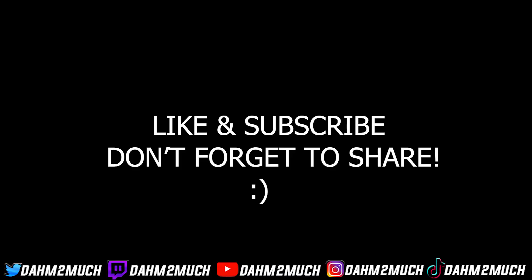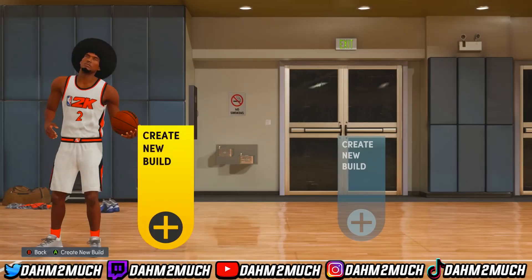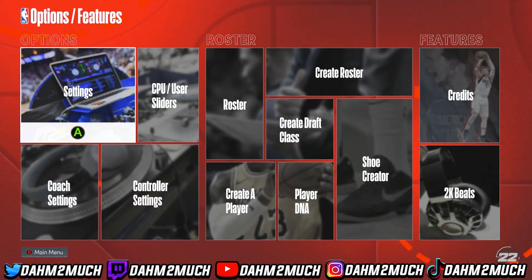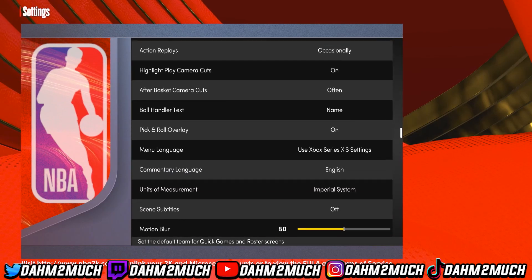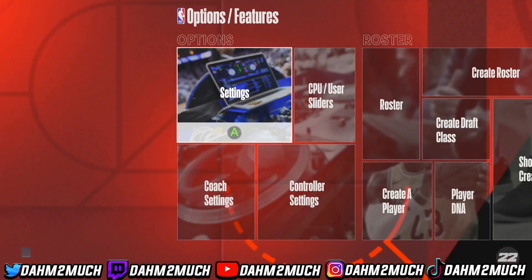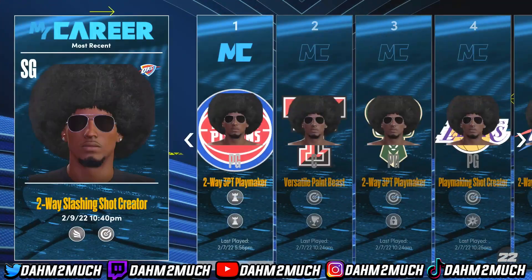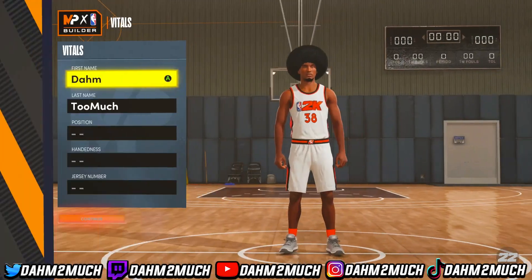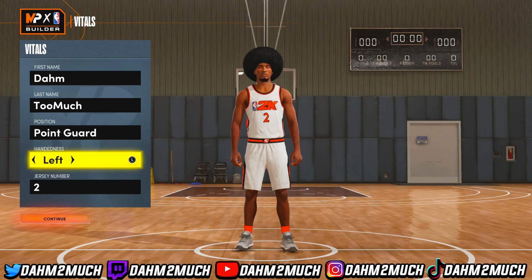We're making this glitch 6'7" build. The first thing you want to do is come over to features settings and change your unit of measurement to the metric system. Now we're going to make the save file so we can glitch our build out. Come over to an empty save slot, press yes to the rebirth, and put him at point guard.